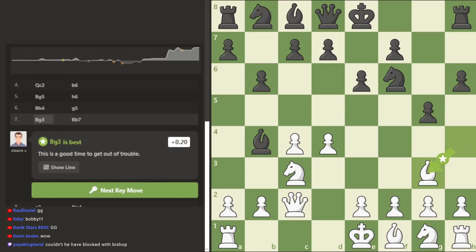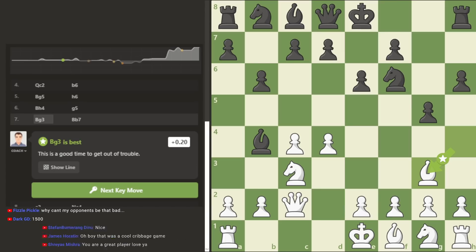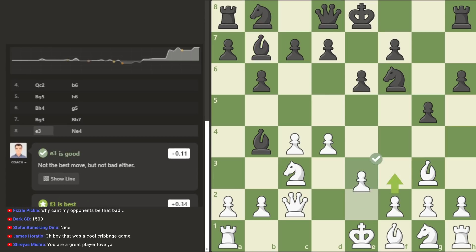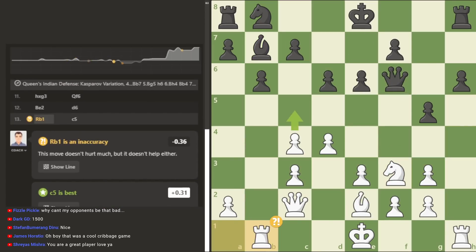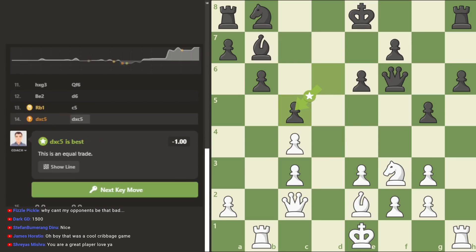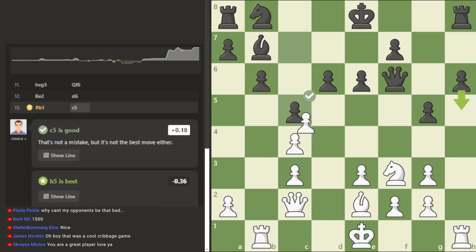These pawns moving forward — it's okay right now, the engine says it's pretty equal. But it could become a problem later. Just because something is equal at the time, it could create a weakness in your position that is hard to defend. Even though it's defendable, you might have to find really hard moves, and you could hang checkmate in one like the opponent did. The opening was pretty much completely even — this is my first or second mistake.